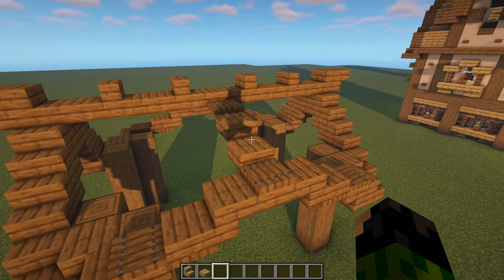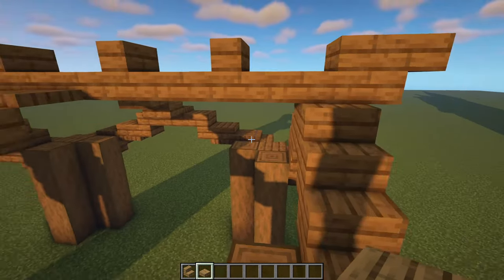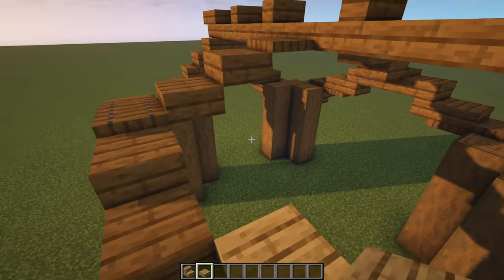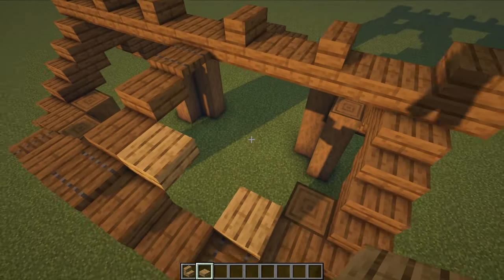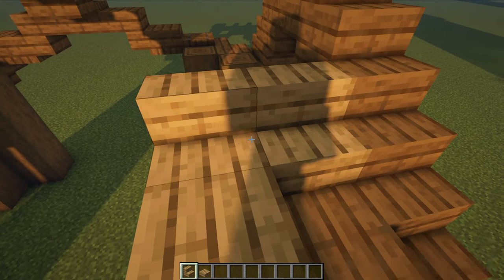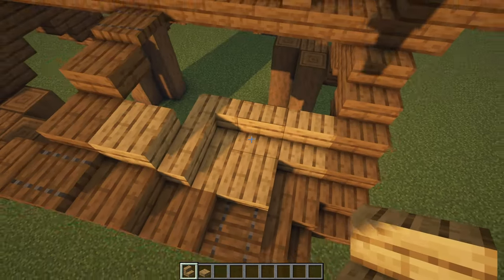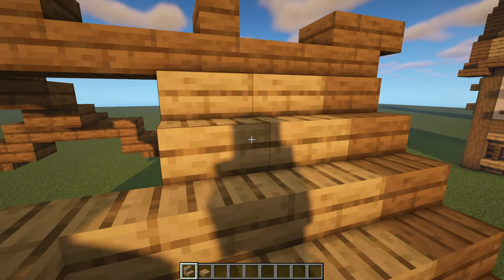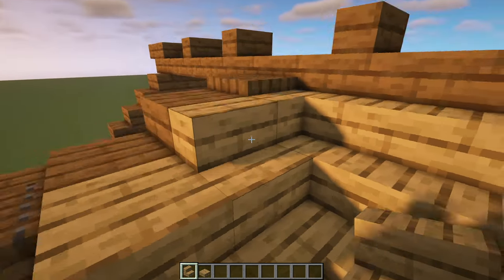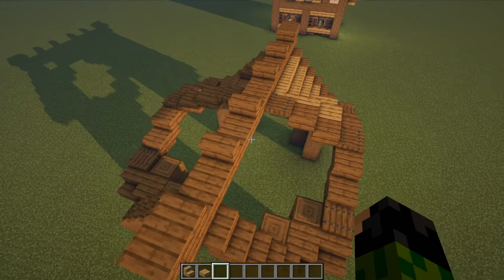To fill out the rest of the roof, grab your oak stairs and slabs. Starting on one section, place an oak slab next to the spruce trapdoor and another one up on top. Switch over to oak stairs and place one on top of the pillar block, then three along there and one more round to the side. Move up to the top level and do the same again - four stairs across the back with the final one curved round to the side. Repeat this three more times to complete the roof.